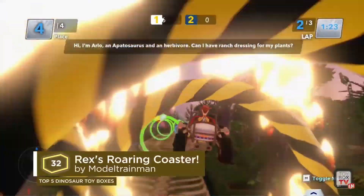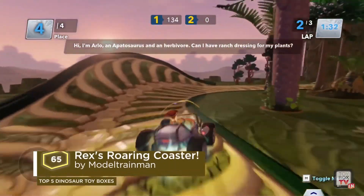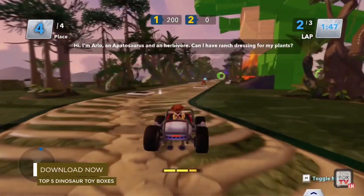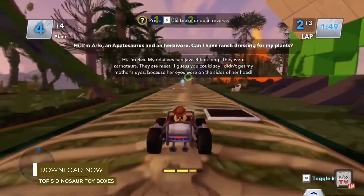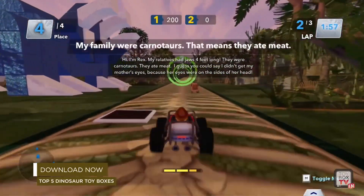Roaring in at number three, Rex's Roaring Coaster by Model Trainman. Rock around this educational coaster featuring the friendliest dinos to never go extinct. Rex, Tracy, and Arlo will teach you about their species and occasionally make some great jokes. The team particularly loved the adorable block art in this toy box. Very well done, Model Trainman.